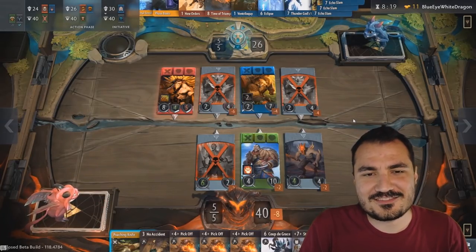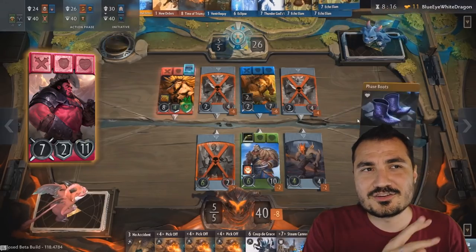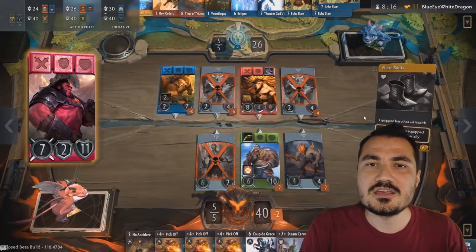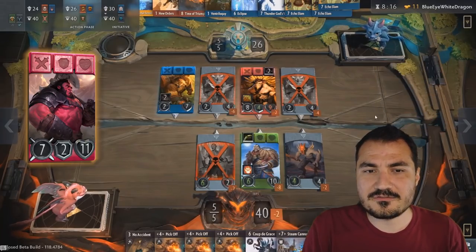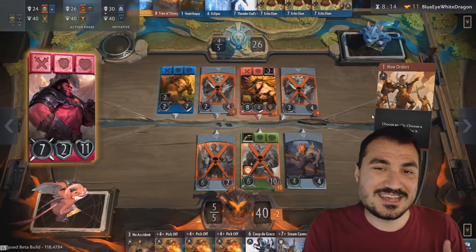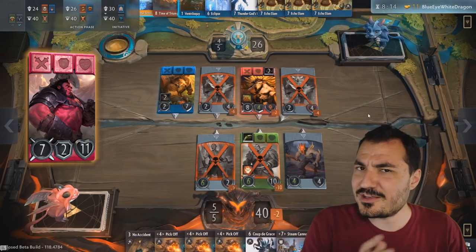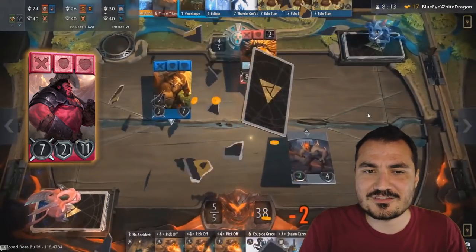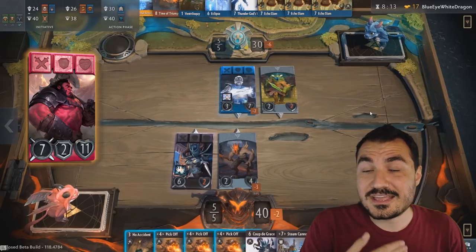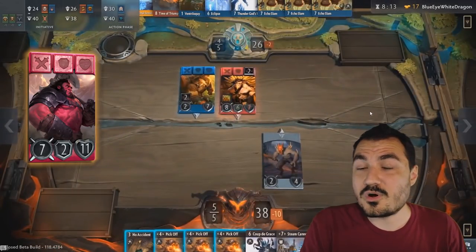Hero cards — this is Axe. Axe is a red hero. There are four colors: red, black, green, and blue. The colors are important because you need a hero in a specific lane to use spells of that color. So if you have Axe in one lane and no other hero in that lane, you can only use the mana of that lane to play red cards and red spells. So if you have a hand with only one red card and the rest are blue cards, when it's your turn to take action in that lane you can only utilize mana to play that one red card.